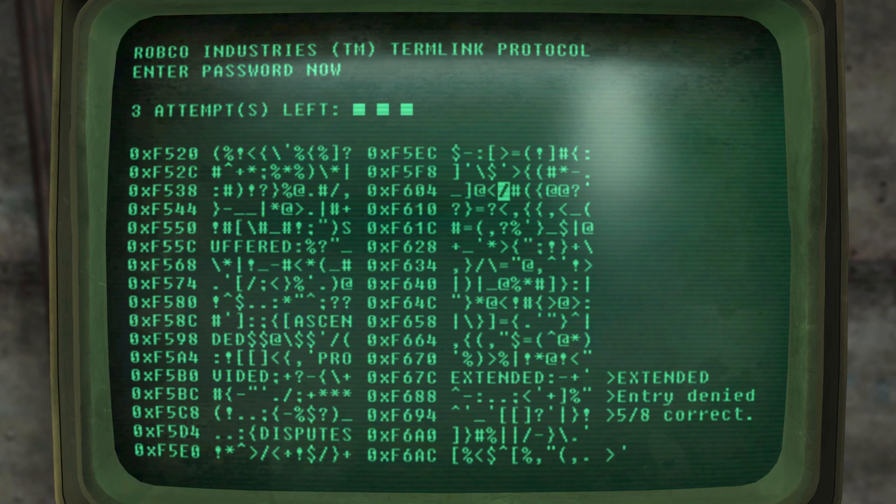When you're in a terminal there is the possibility of having hidden words, and if you select these hidden words one of two things happen: it will either replenish your attempts — giving you the full four attempts back — or it will remove a password that is basically an unwanted or fake password.